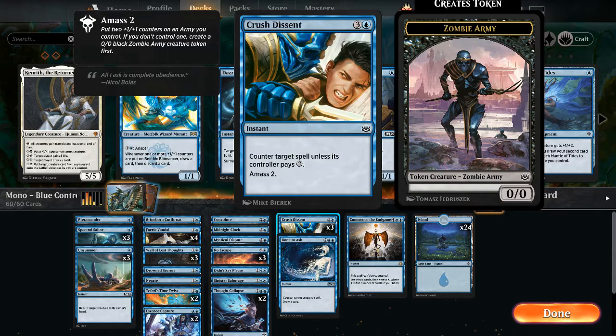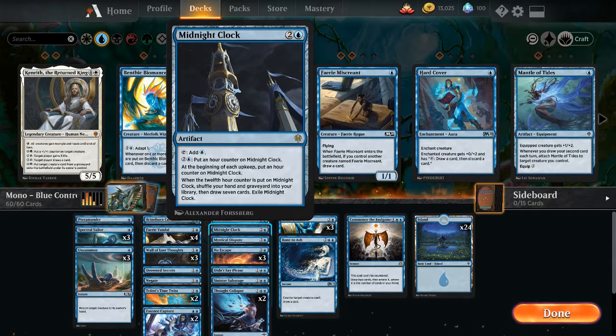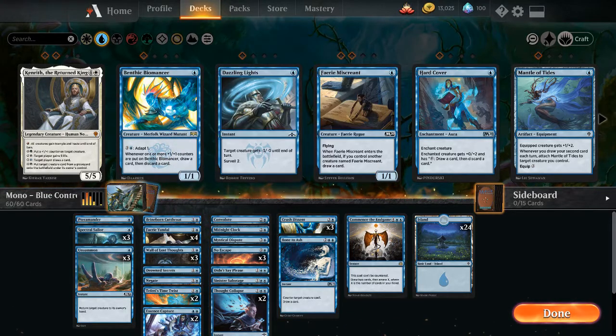I might also take out Midnight Clock and put in Ashiok, so we can exile our opponent's graveyard instead of having to worry about them bringing things back. But that's all I got — I will see you in the next video.